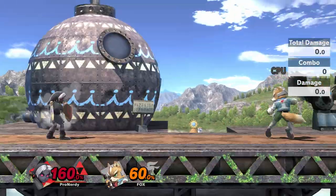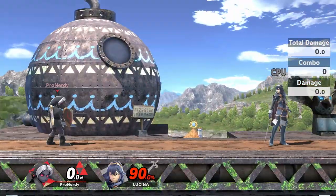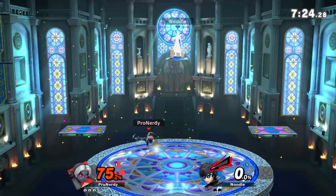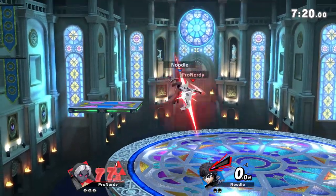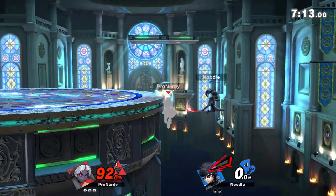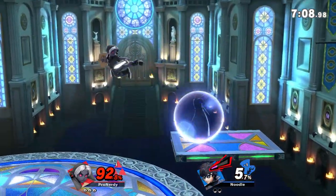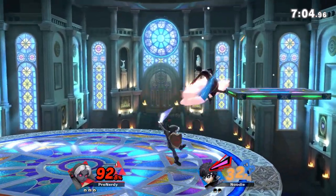One problem you may have depending on your controller is snapback. If that is the case on your controller, you can try to rely less on flicking your stick forwards. Instead, you will have to guide the stick back to its initial position quickly with your thumb. Another option is to replace the control stick or replace the controller entirely, but both of those options can be expensive and time consuming. If you want to learn more about snapback, there is a video in the description that goes over it.